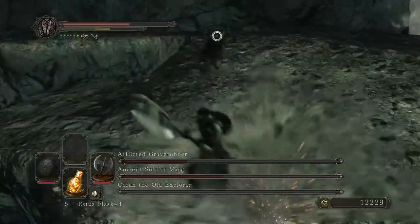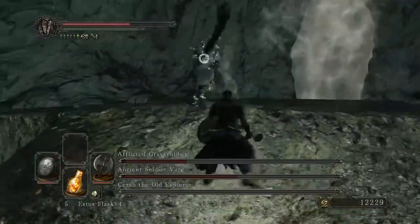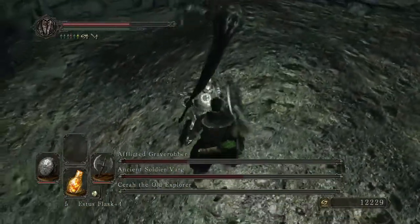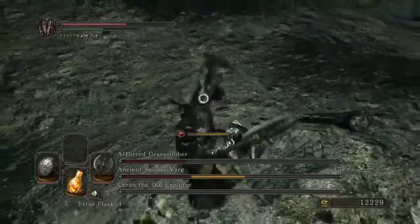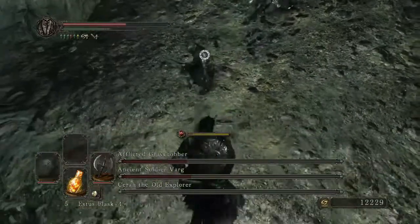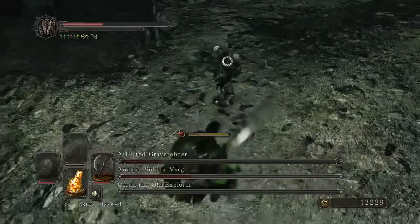Varg is healing, which gives me a little bit of time, but the afflicted Grave Robber is not being nice about it. Just keep parrying and you should be able to take them out with relative ease. There we go — come on, I can trade hits. I can't trade hits. I can't trade hits.